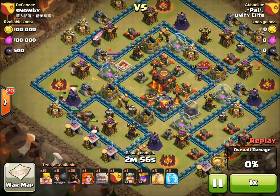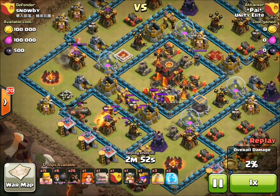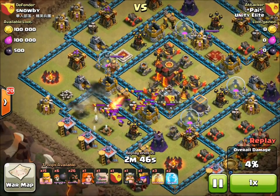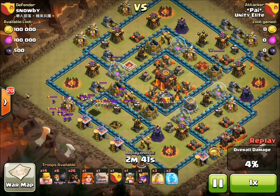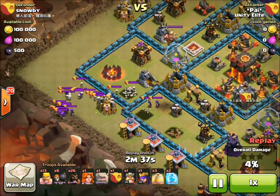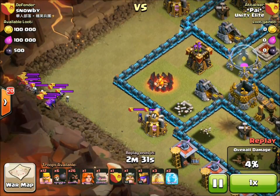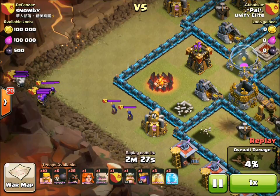Here's another extremely common base and it is vulnerable to attacks. I've seen a lot of people three-star this with nothing special — just a GoWiWi army — because it doesn't have many compartments. It's got long open compartments; one compartment holds like half the buildings. Troops can just run along without having to worry about breaking through walls, and walls are usually the thing that prevents a three-star. So in my mind it's kind of a weak base, though it must be okay sometimes because a lot of people use it.